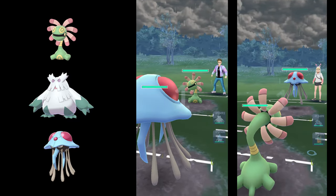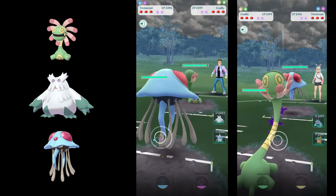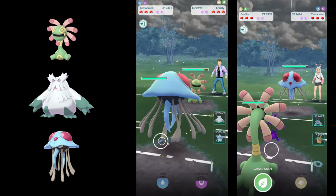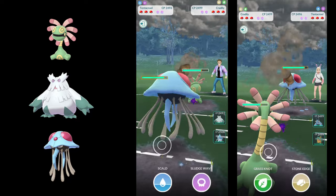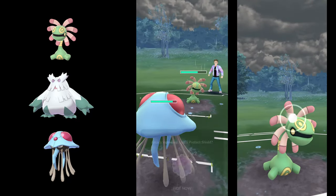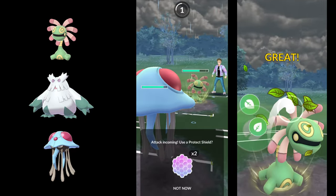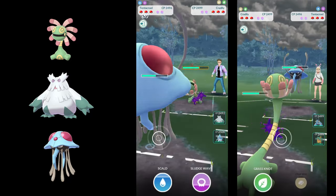I've brought an example match so you can see which Pokémon wins over which, how long charge moves take, and how much damage they deal. Here is Cradily versus Tentacruel — both are neutral matchups, which I don't like because it takes longer. Ultra League is quite cyclical with lots of swaps and charge moves. One Grass Knot doesn't one-shot for sure — both are neutral.